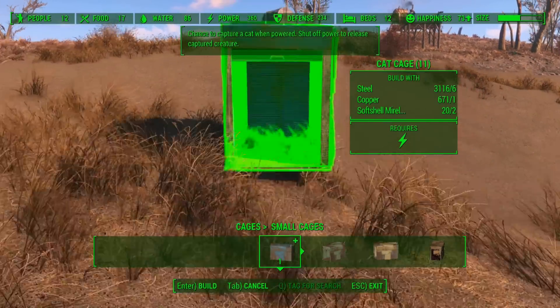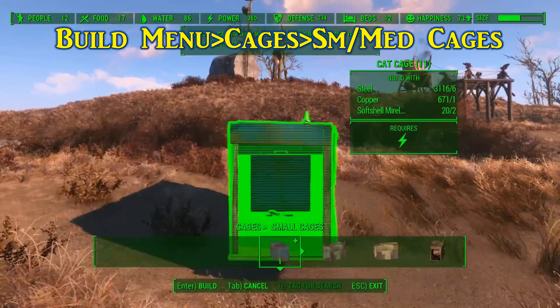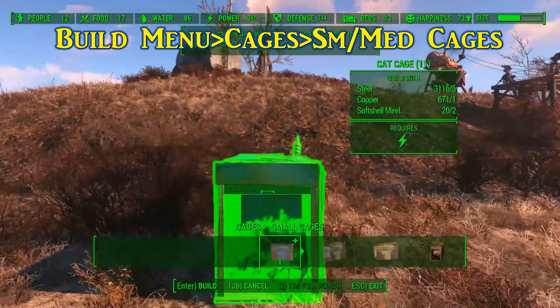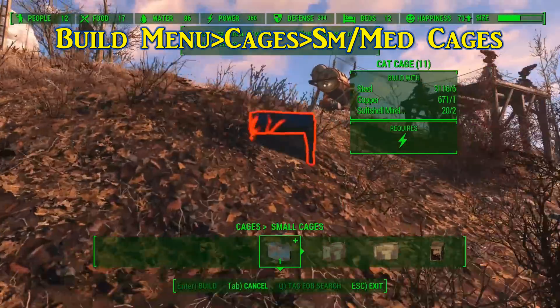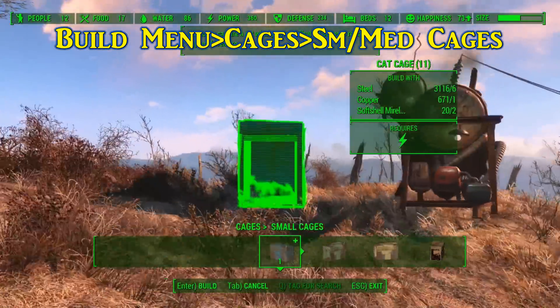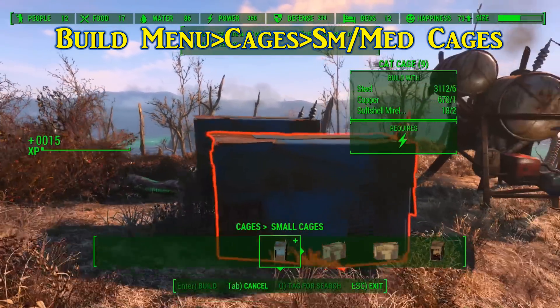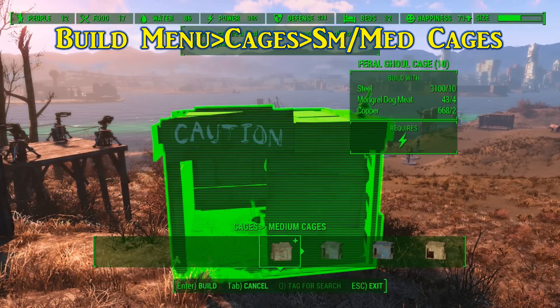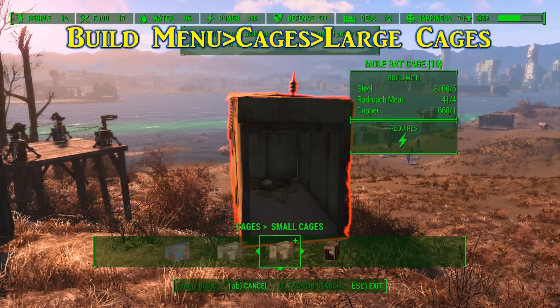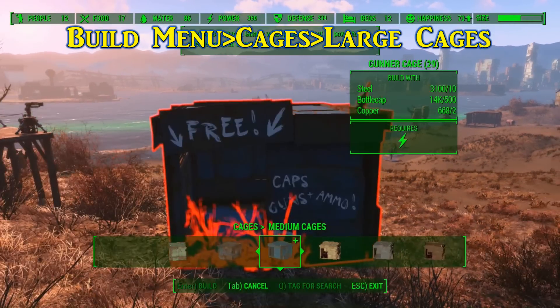Things get a little more costly when you want to capture live creatures. In the cages section you will notice there are small, medium, and large cages for their respective creatures. Placement for the cages does not matter as long as they have an exit, so you can place one dead center in your dueling area and it'll still do its thing while you're away or sleeping. Almost all the small and medium cages will require some steel, a little copper, particular bait depending on what you're catching, and a reliable source of power. The large cages require more of the same, as well as gears, and again, a reliable power source.